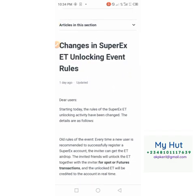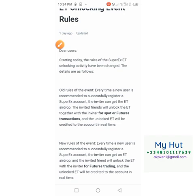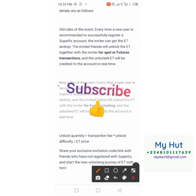Initially, the rule was that once you invite someone, both the inviter and the invitee are given 10 ET each. The way it could be unlocked was if either of them — whether the inviter or the invitee — traded in spot or futures. As any of them was trading, the token for both the inviter and the invited friend would be unlocked. But recently they introduced a new rule.